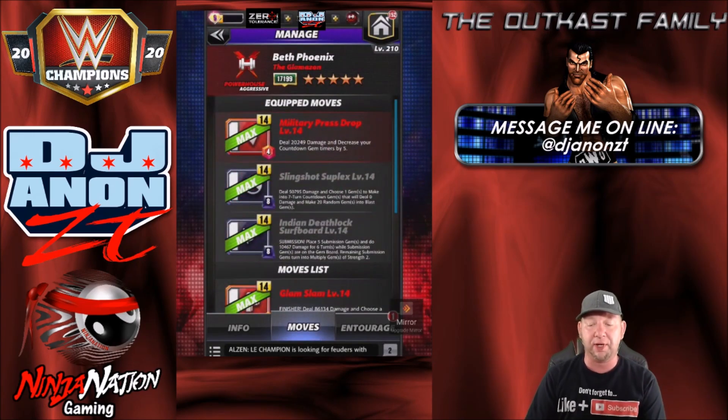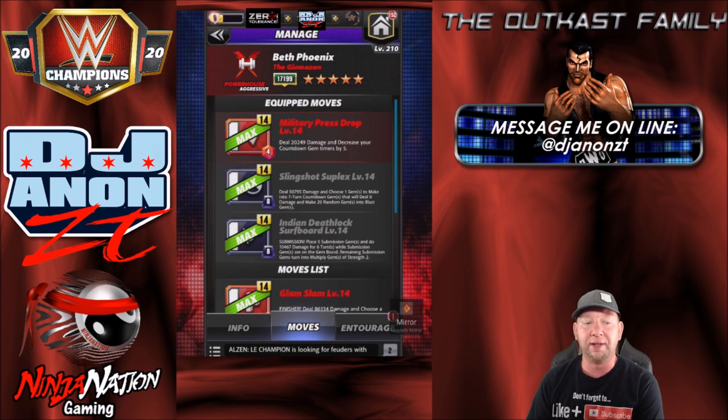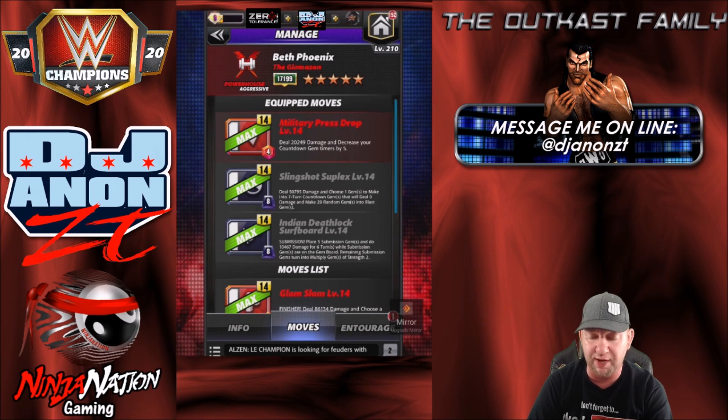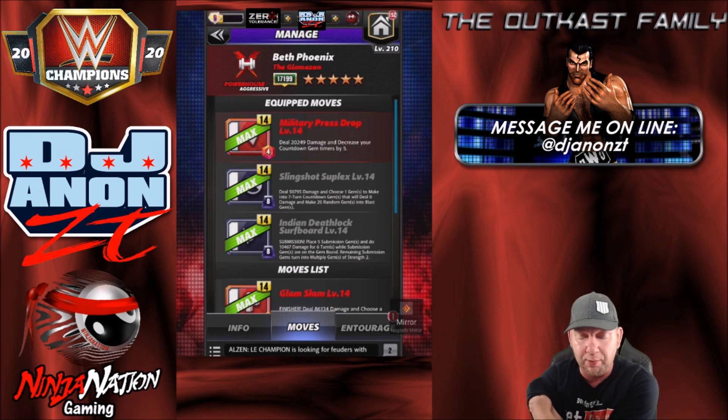So let's get into the first moveset we're going to use here. I do got the Military Press Drop on — this is the 5-star moveset right here. We're going to do a 5-star set and a 4-star set. The Military Press Drop at level 14: red move, 4 charge, deals 20,249 damage and decreases your countdown gem timers by 5. We got the Slingshot Suplex: black move, 8 charge, deals 50,795 damage and choose one gem to make into a 7-turn countdown gem that will deal 0 damage and make 20 random gems into Blast Gems.